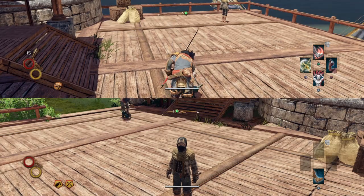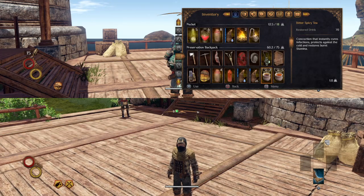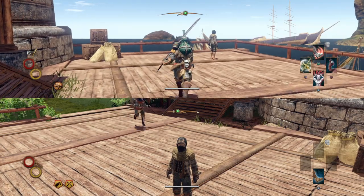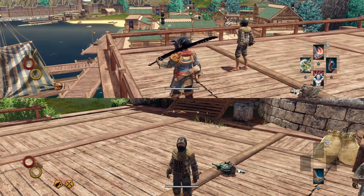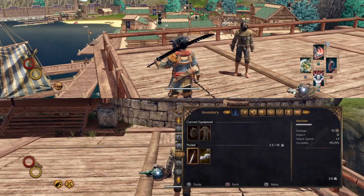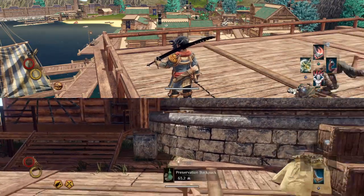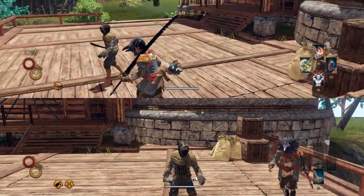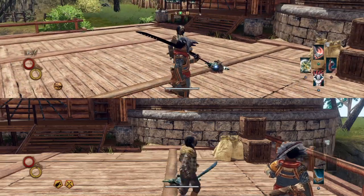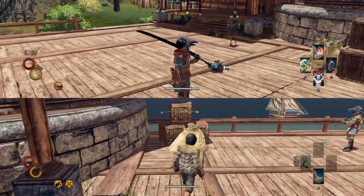If I want to carry more stuff I throw on a backpack - boom - now I can carry another 75 units. This backpack has a lot of stuff in it. In this game you'll be exploring and if you have a melee character like this guy, you're gonna want to be mobile and dodge around. Let me get my camera set up so you can see the distance on the top screen.